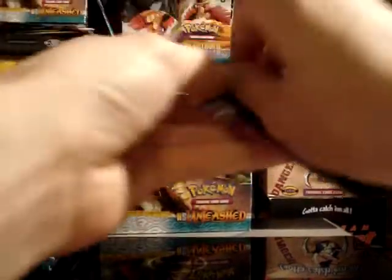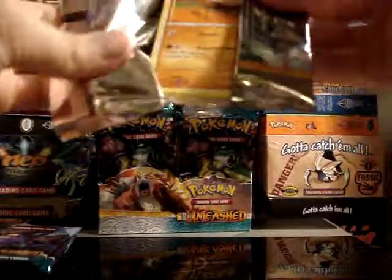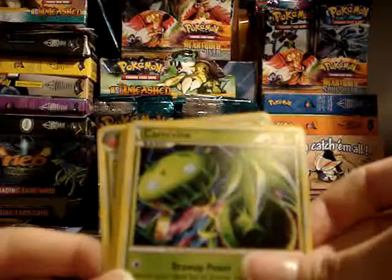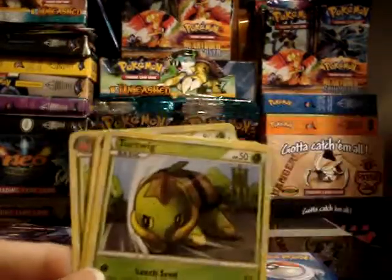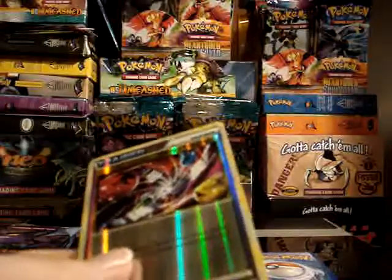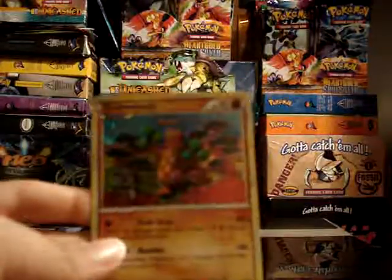So the next Suicune pack. For some reason these Suicune packs are a little harder to open than the others. We've got Mankey, Carnivine, Vulpix, Natu, Turtwig, Golbat, another Judge — really good supporter from this set — and Cherim. Your reverse is Energy Returner, and your rare is a Sudowoodo hollow. So three hollows, one Prime so far from the six packs — I think you're doing all right.